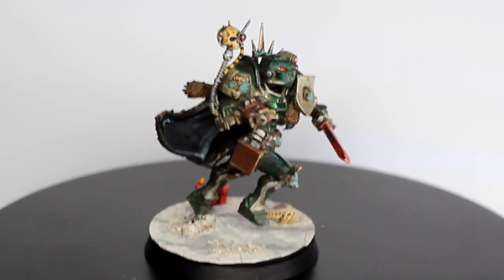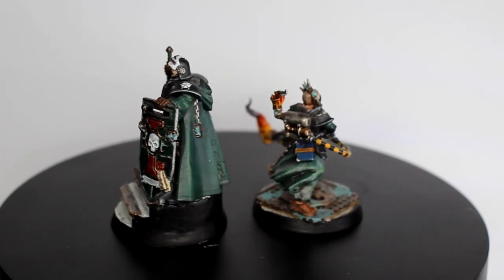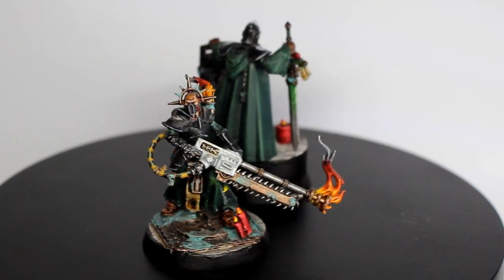I chose green for the colour scheme — this was to match my Sisters of Battle. This way, I could use Godfrey de Montbach and Pius Vaughan in this inquisitorial retinue and they would fit perfectly.